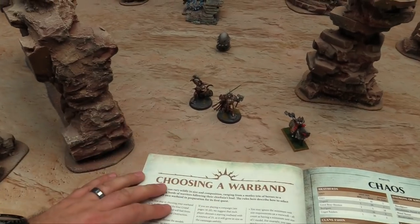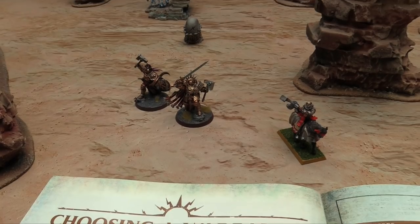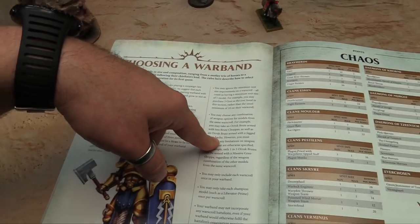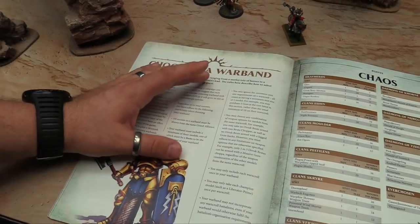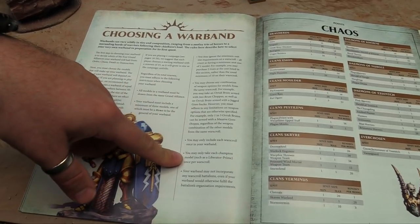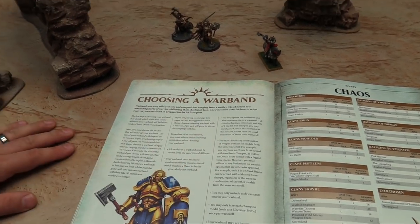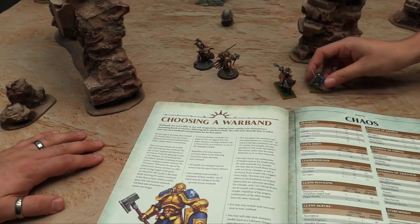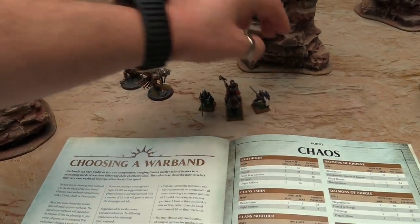You have to have one hero. My cheapest Stormcast guy is a Knight with a cost of 16, but I don't want one unpainted. You need to find some two-point dudes that are Order. Ignore all the minimum warscroll sizes. You can choose any combination of weapons from warscrolls. You only include each warscroll once, each model can only take a champion once, and your warband can never incorporate any battalions. Special weapons are still limited by model count — so grand hammers and great blades still need five guys per one. So you have two little swordsmen at two points each, with a spare point banked.